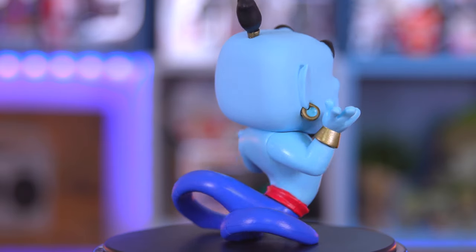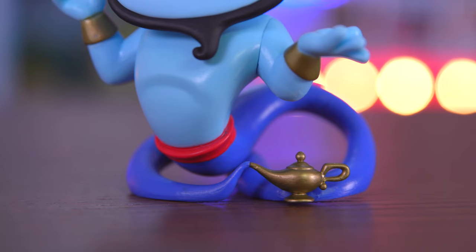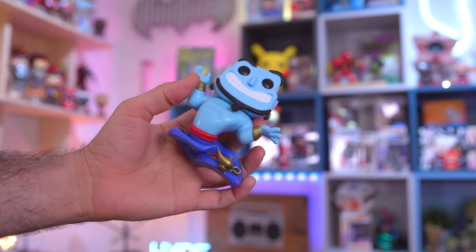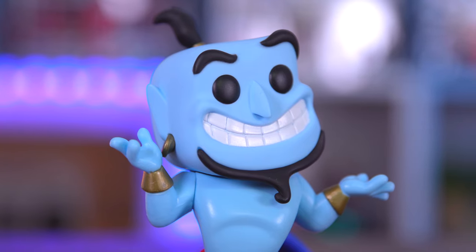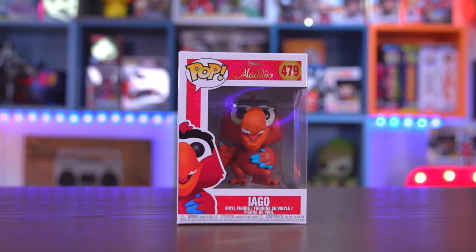You can see here that he's actually coming out of the little lamp, so he is literally coming out of the lamp, like 'hey what's up, I'm Genie' — basically in genie form. But next up we are going to take a look at Iago, everybody's favorite parrot.